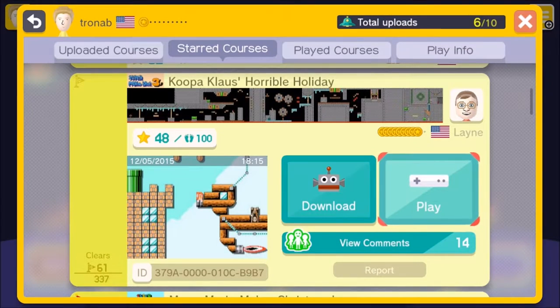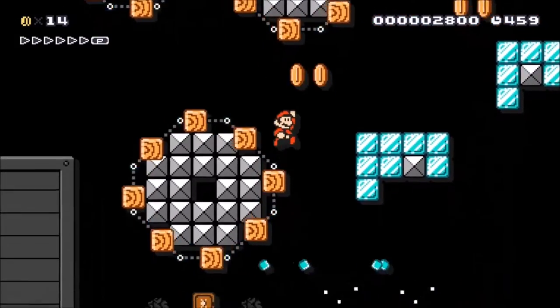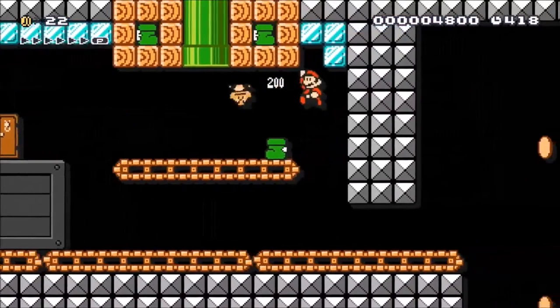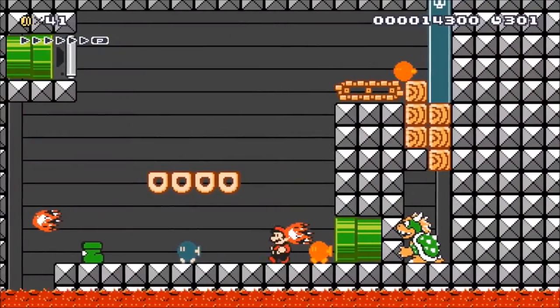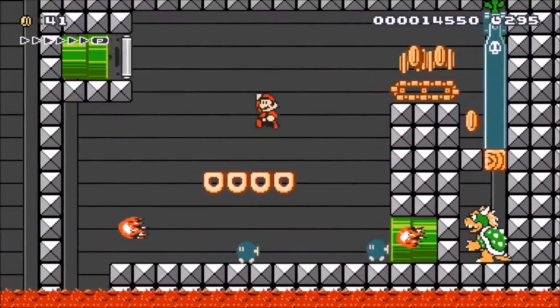Number 4: Koopa Claus's Horrible Holiday. Brought to you by Lane in USA, this level starts you out by throwing obstacles at you straight from Koopa Claus's Horrible Workshop. The guy in the red hat has now been ousted and Koopa's in control. Grab your Goomba Christmas stocking and take a ride on Koopa's airship sleigh where, at the end, you can confront Koopa in an epic battle and defeat him by shoving his own evil toy bombs down his throat.